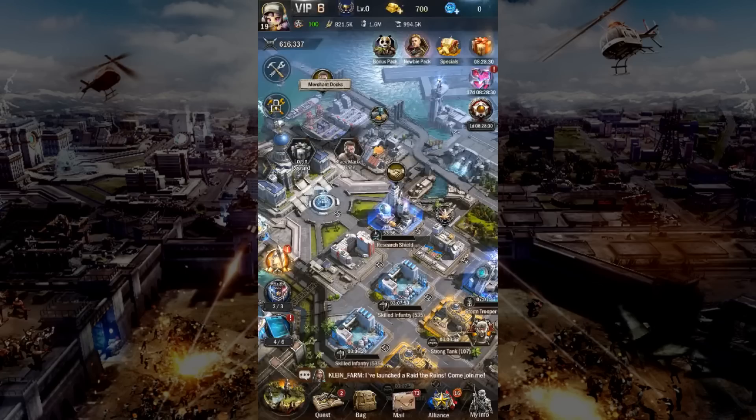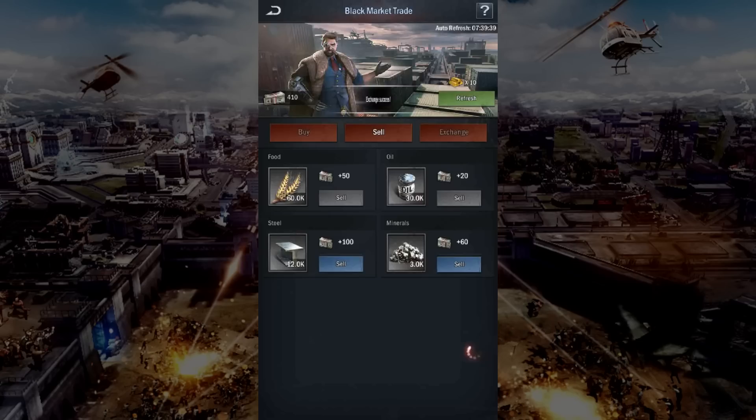Next, go to your merchant docks. Make sure you have collected your login rewards. Once claimed, go to your black market trade. I tend to sell food and oil but never steel and minerals. Whilst playing the game, you will be rewarded with an abundance of food and oil but barely enough steel and minerals. This is the reason why I avoid selling steel and minerals.